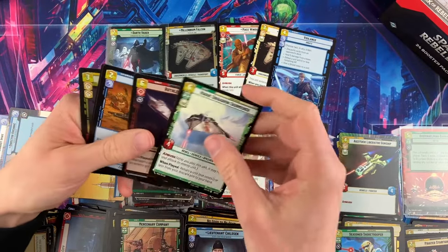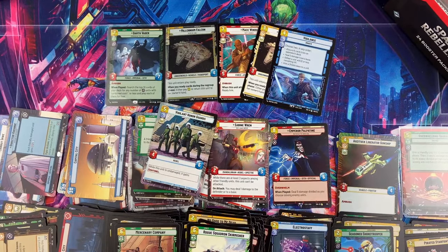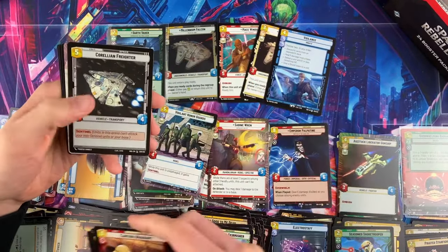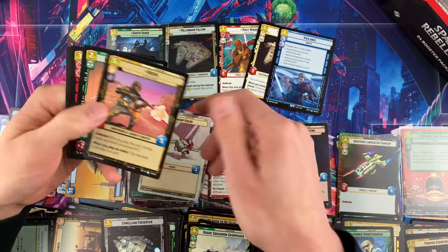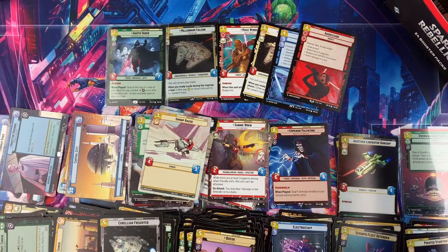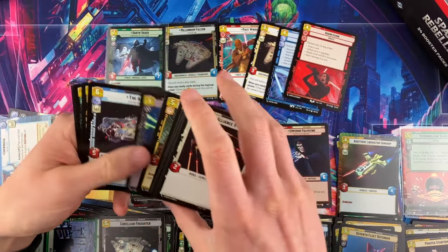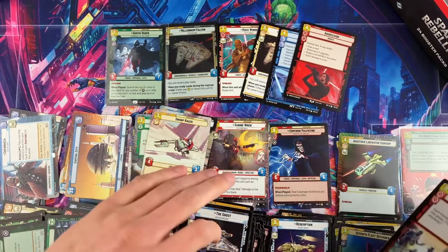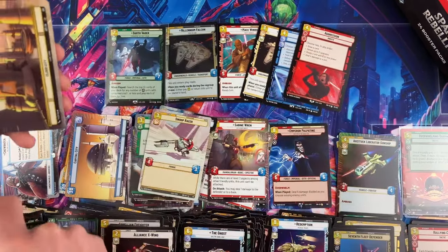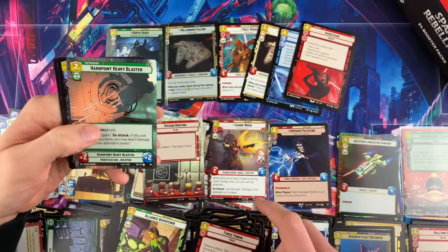Remember when looking at TCG Player sales: just because you see a couple of sales doesn't mean those are the only sales happening. There are way more sales happening off TCG Player — in Facebook groups, in stores, in person, on other websites. Especially for the big fancy showcase cards, a lot of people prefer to buy them somewhere else. Aggression is our first legendary in box number two.